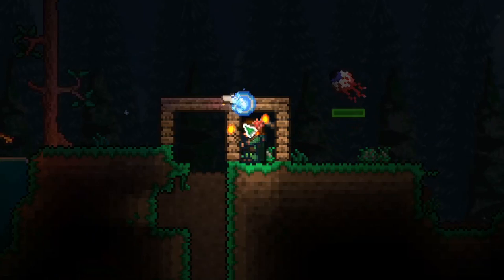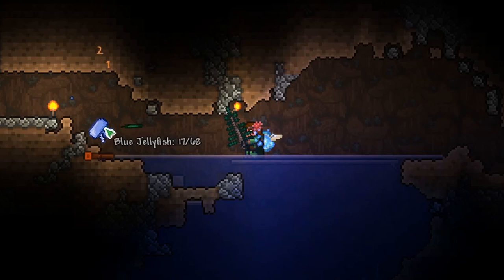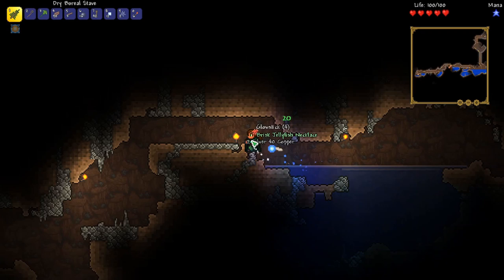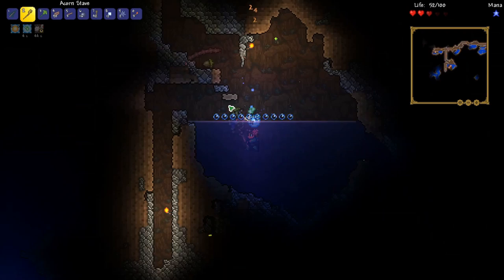We made it! Luckily we've got a hook — I just remembered when I jumped down. That'll help a lot. It's interesting how these attacks come from the top of your weapon instead of from the center of your character like normal. We got a jellyfish necklace — this provides light underwater. I can't believe we got a jellyfish necklace on our first jellyfish of the playthrough. That's pretty good luck.